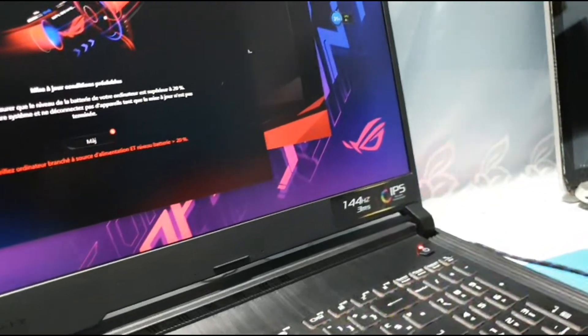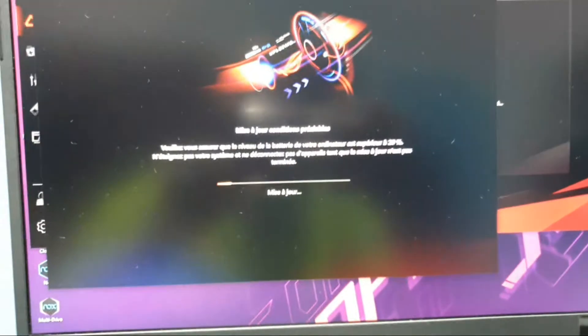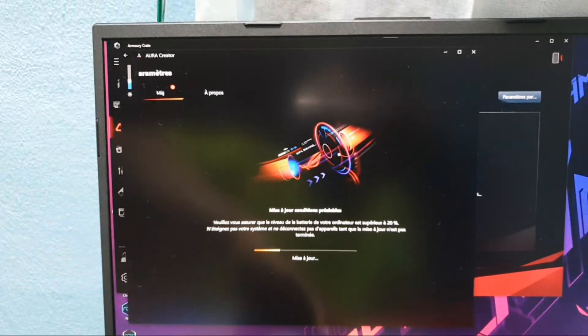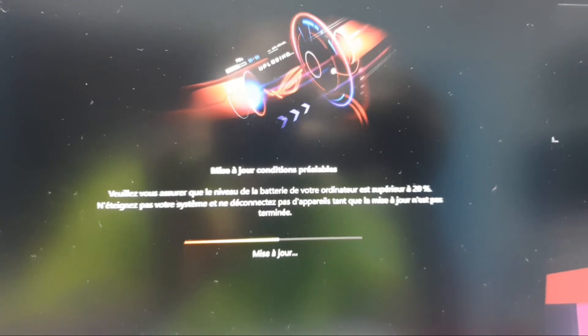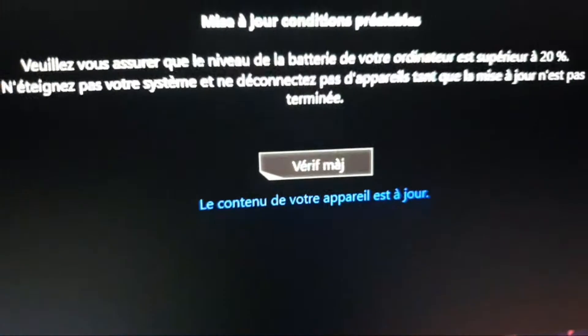Let me connect my charger first and get ready. Look at the lights on screen — it's connected. Now click on Update. As you can see, you can update now. The update is for your beautiful color lighting — this is amazing on the keyboard. The update is added.